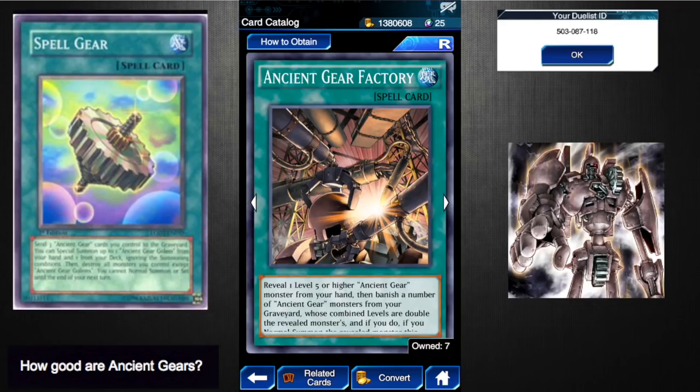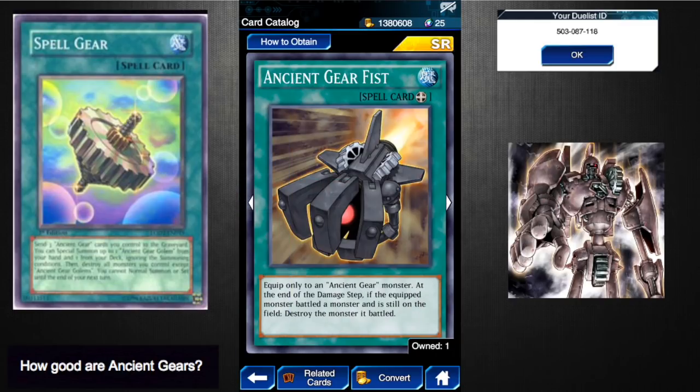Ancient Gear Factory lets you reveal one level five or higher Ancient Gear monster from your hand, then banish Ancient Gear monsters from your graveyard whose combined level is double the revealed monster's level, and then you can normal summon it without tributing. So if you have Ancient Gear Golem in hand, you need Ancient Gear monsters totaling around 16 levels in the graveyard to banish. The problem is you're banishing those cards, and if you're banishing another Golem it's problematic since we only get two. This card isn't so good right now.